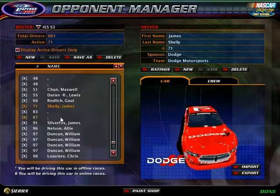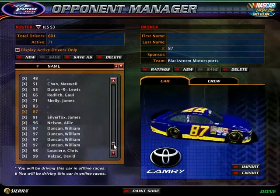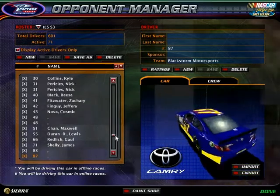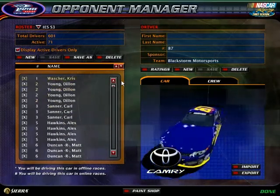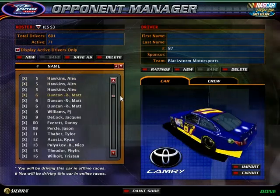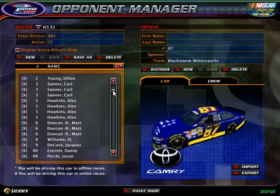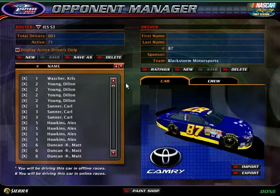The last car open is the 87 for Blackstorm Motorsports — that's a new team. And there you go. Not a lot of spots open — five spots, if I'm correct. So make sure to put your stuff in quickly. And don't forget about the driver and team ratings, if you haven't already posted some in the Slim Jim series.